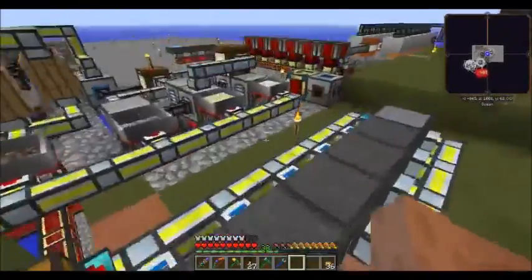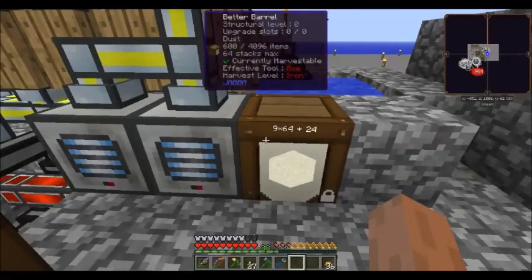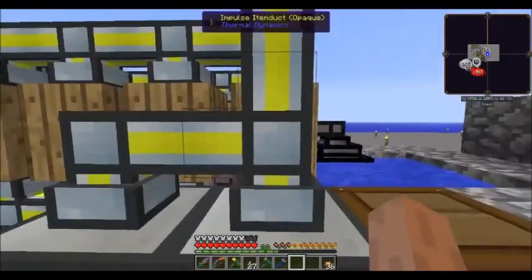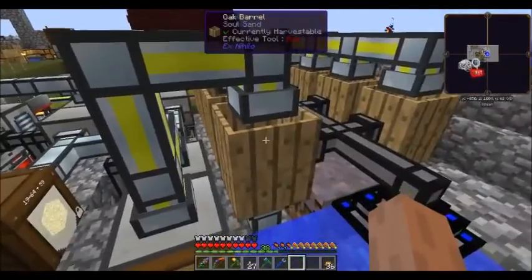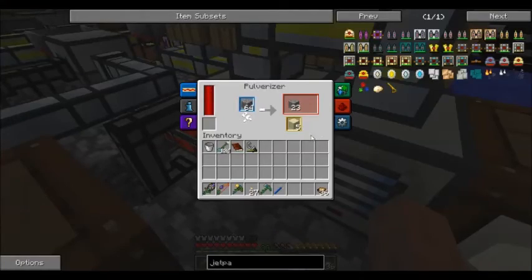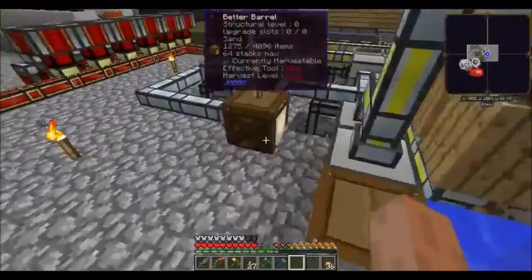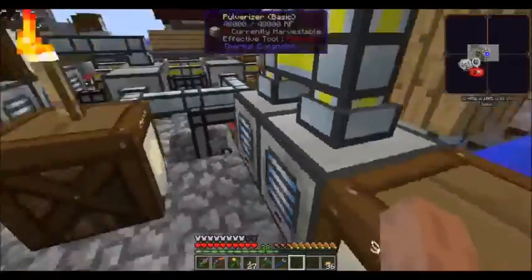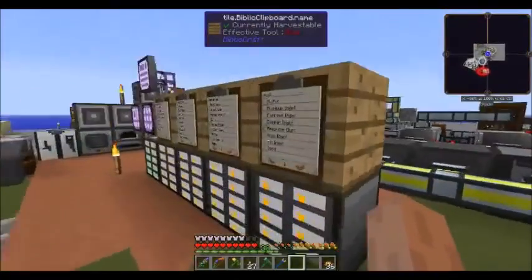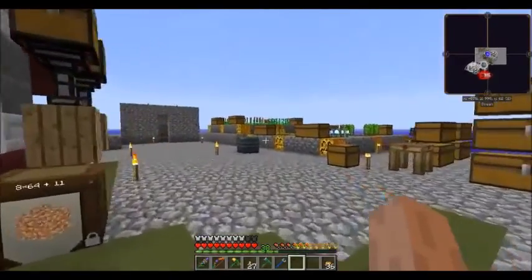I also made one minor change. I had a barrel collecting all the sand, and the sand was going from the barrel to create soul sand. Unfortunately, when the barrel filled up, the secondary outputs from the pulverizer were just getting thrown on the ground. I could see that was going to cause a bunch of lag, so I decided to eliminate that barrel and just put the sand into the system — it's not like we're not using it to make glass anyway. That settles that.